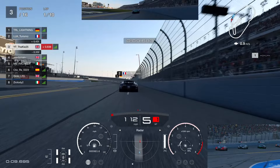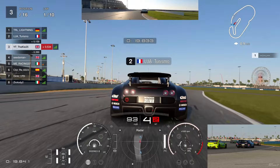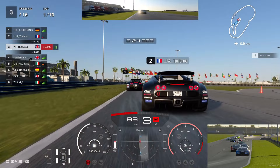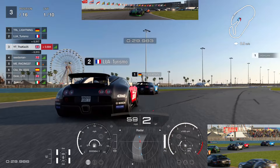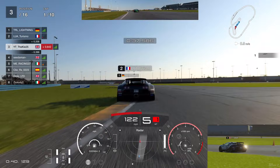One key thing about this race is that it's a good idea to work together in terms of slipstream, especially at the start. For the first few laps, the goal is to build a gap to the drivers behind. In an ideal situation, we want to break away from P4 and then be able to fight with Mick and Turismo towards the last few laps.